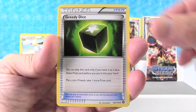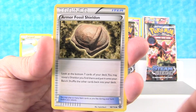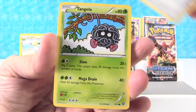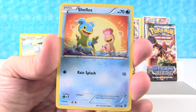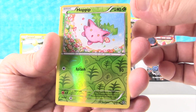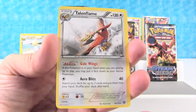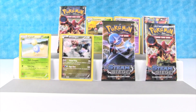We have Greedy Dice, Skiploom, Armor Fossil Shieldon, Joltik, Klink, Tangela, Croagunk, Shellos, Hoppip, and our rare is Talonflame with a reverse holo. Wow, that's really cool. That's another new one for us.